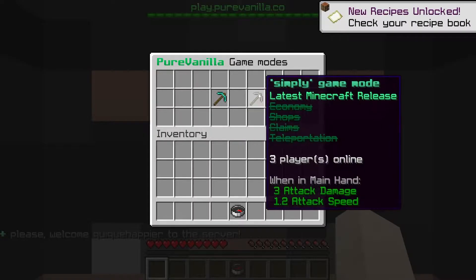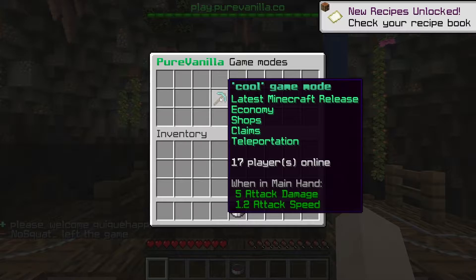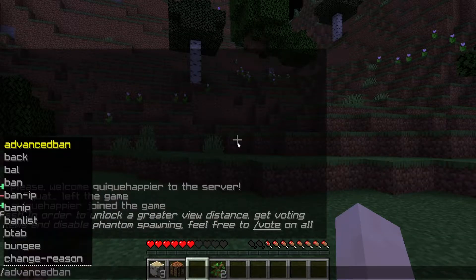First of all, it should be on the cool game mode, so this doesn't work on simply — it only works on cool, so just go to cool. And then in order to create your shop, do a slash shop.